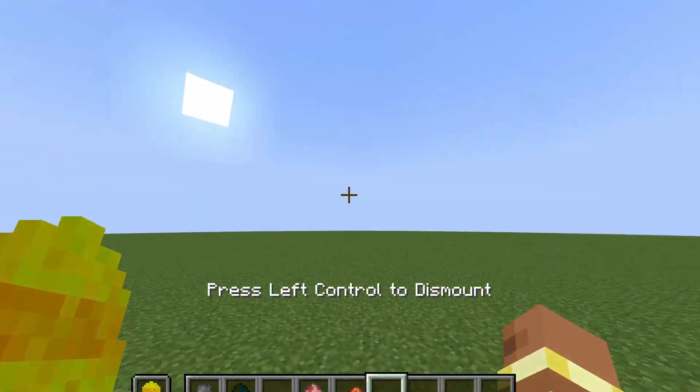The Flak 18/36 is the first artillery in my mod — I made this all by myself. You can ride it, you can go inside it — probably get decapitated. As you can see here, you can shoot it too.